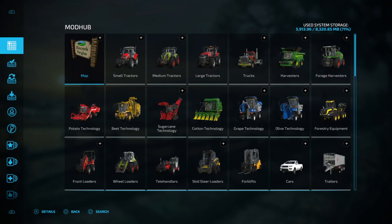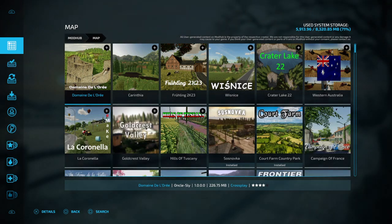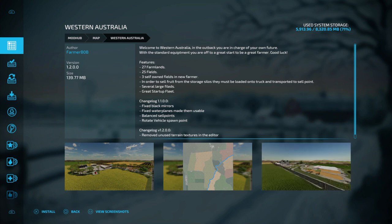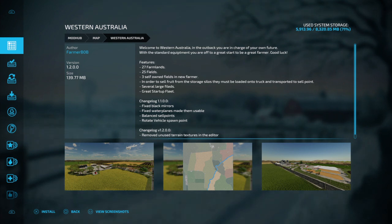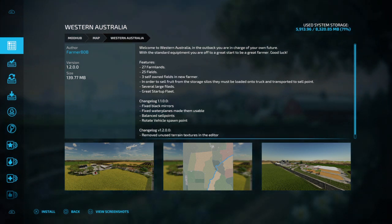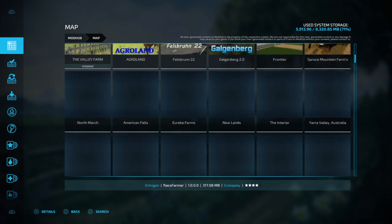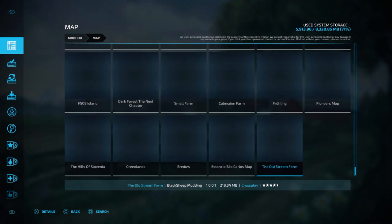So first we're going to check is Maps — everybody knows you go to Mod Hub to get your maps. Each map that comes out will be on this screen. There's Western Australia, and it'll give you a brief overview of the map — what kind of fields are in it, the version, who the author is, and the size in megabytes to download. There's already a lot of maps out for 2022.